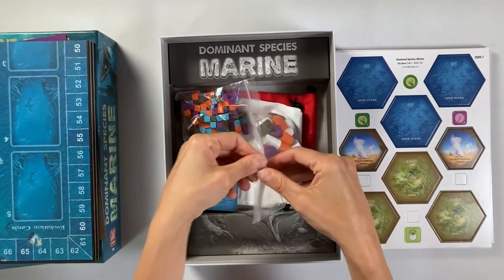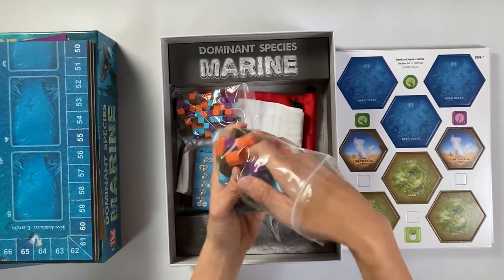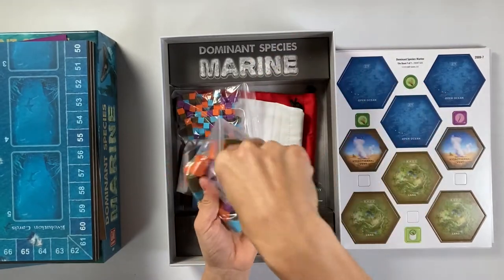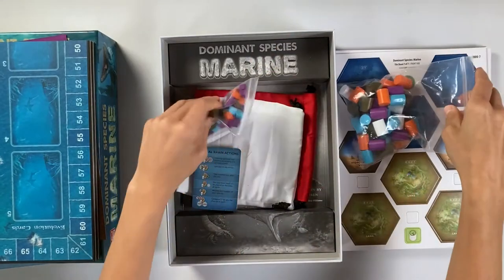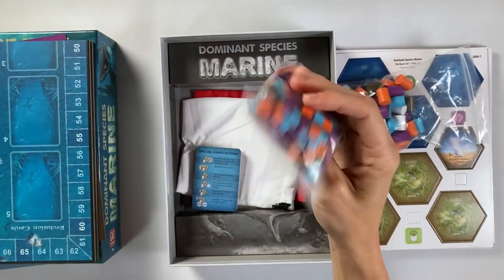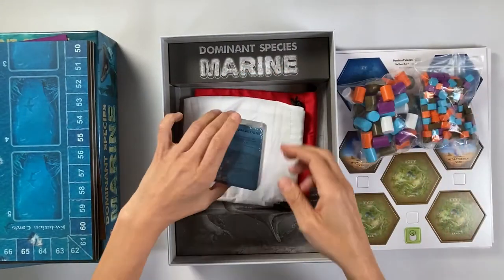We have these amazing action pawns — nice, large wood pieces. We have our different species markers, and these are going to go into our gene pool.